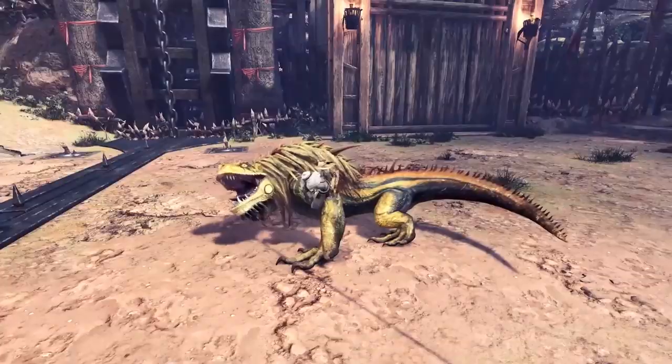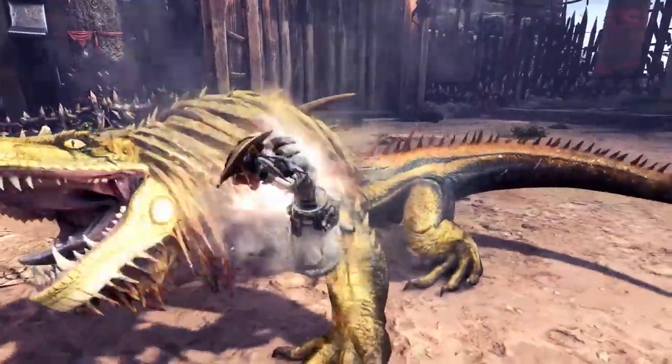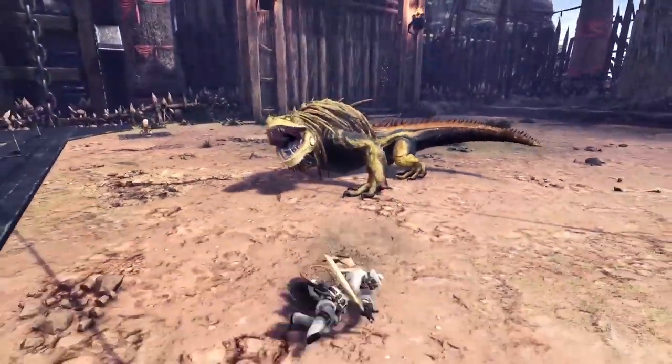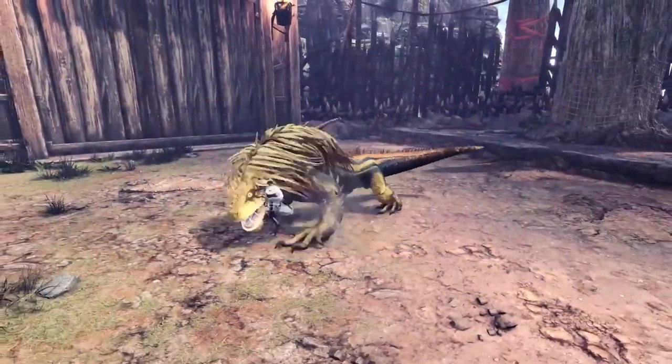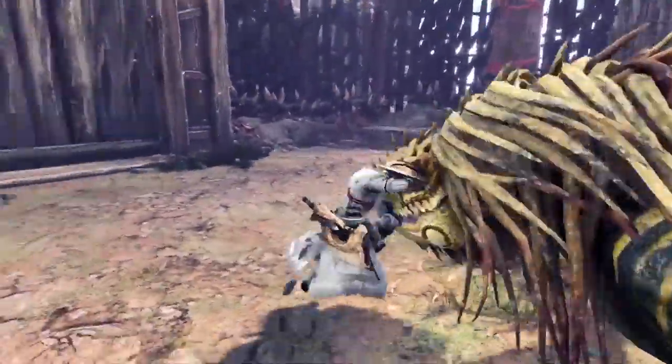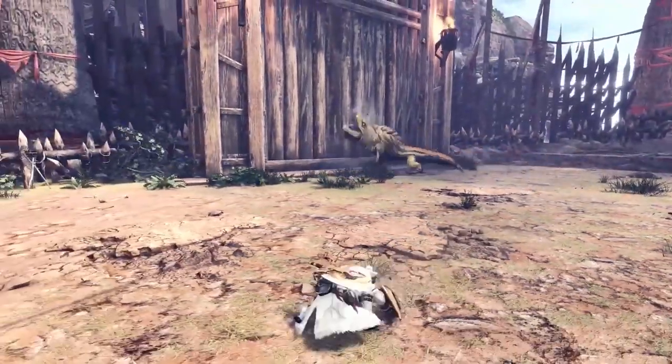Grapple onto a monster and attack it to make it drop Slinger ammo or soften up its hide. Softening up the monster lets you do more damage with subsequent attacks. Use your Slinger reserves to send a monster reeling into your surroundings for a chance to attack.